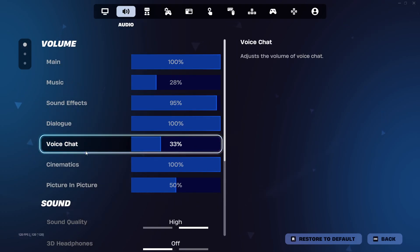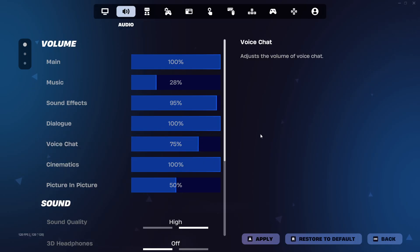This slider controls everyone's mic volume you hear in game. Drag it to the right to increase volume or left to decrease. I recommend starting around 75 and fine-tuning from there.